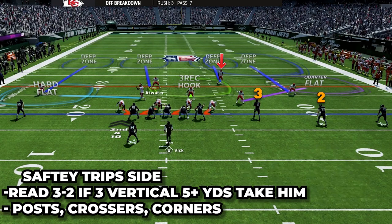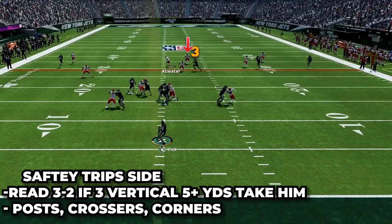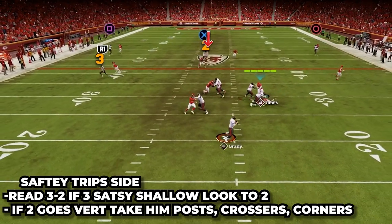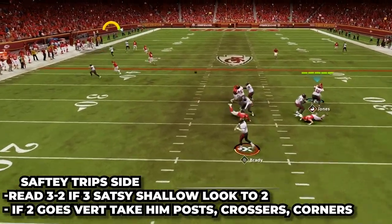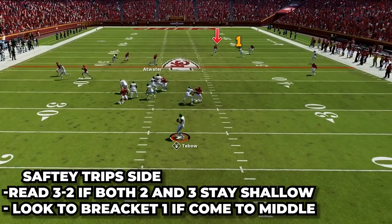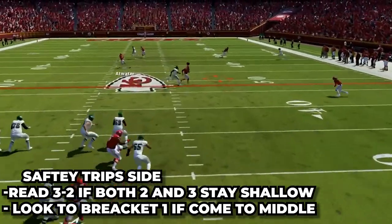We have the safety on the trips side — he will also read three to two. If number three gets vertical, which means seven plus yards, he will take him on any route — a post, a corner cutting outside, or a seam going directly upfield. But if number three stays shallow on a hitch, slant, or out route, the safety will look to number two, and if he goes vertical five plus yards, he converts to man coverage. If both number three and two stay shallow, the safety will look to number one, and if he runs a deep post or dig into the middle of the field, he will bracket him with the cornerback for double coverage.